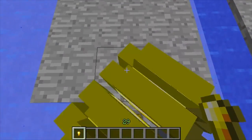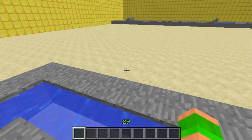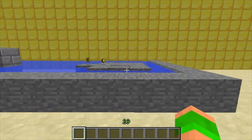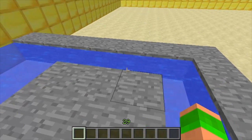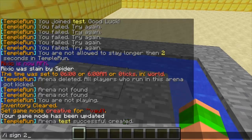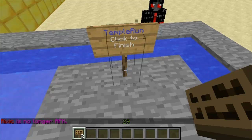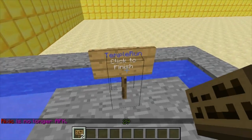On my proper server I will actually be having this because I think it's a great plugin and it works really well. So once all the coins are placed, you want to place the signs for the arena. I give myself two signs and I'll start off by doing the finish sign. You do bracket, temple run, and then finish on the last line. As you can see it becomes a click-to-finish sign.